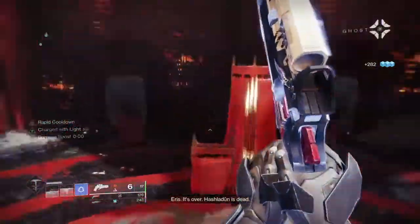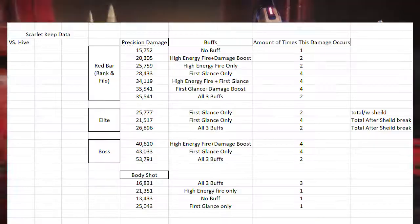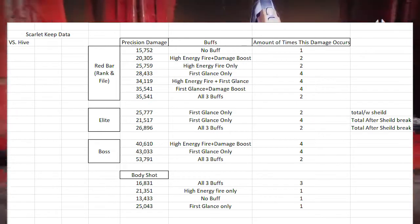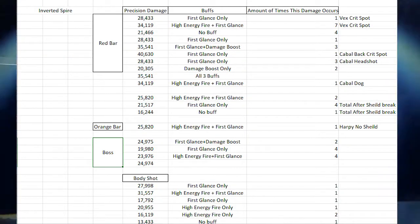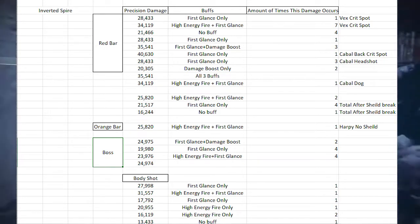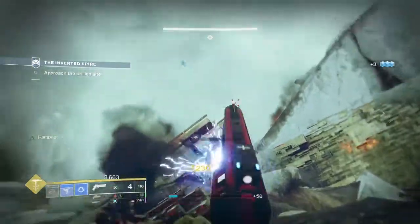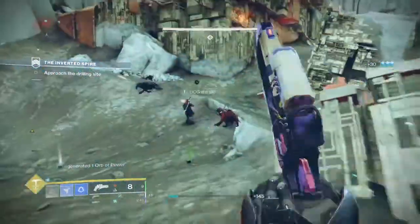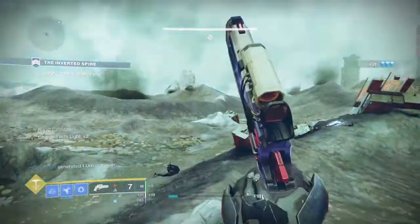Body shot performance is a bit iffy. The highest damage I did with a body shot was with Death at First Glance only, and that was 25,043. Though RNG or bullet range may have been a factor — most of the body shots were point blank — but RNG is RNG.